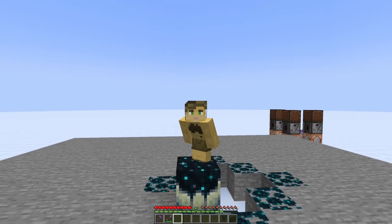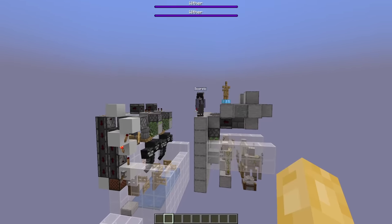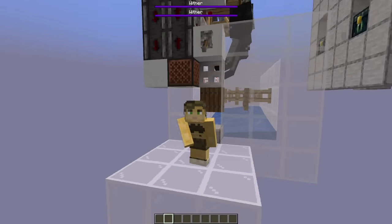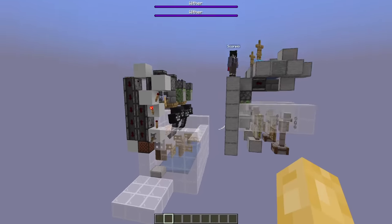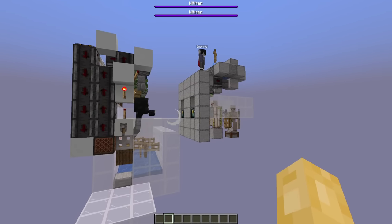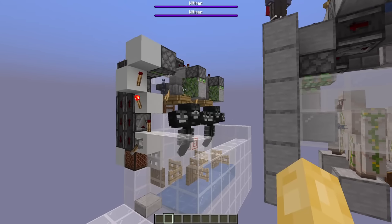So let's milk this for everything that it's got. This right here is an incredible Wither Cage concept by Scorpio — the guy who helped me out with my Obsidian End Platform farm. Since then, he's developed this amazing concept for a Wither Cage which is actually fully unloadproof and prevents the Withers from shooting Blue Skulls entirely.